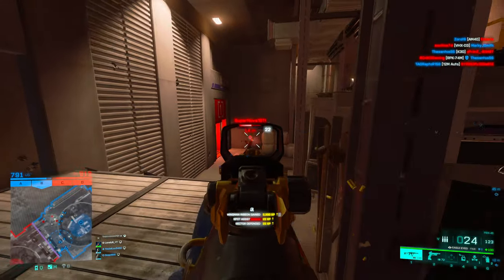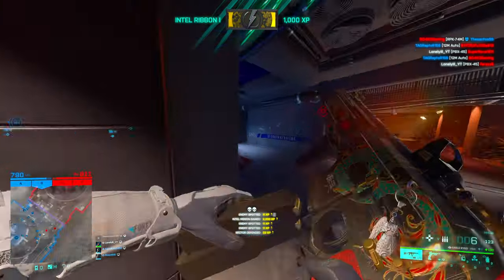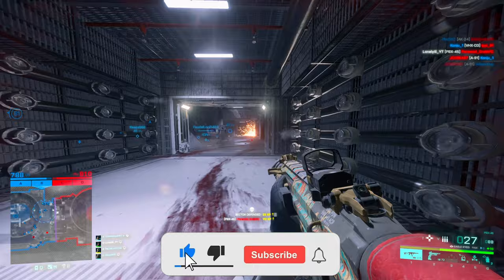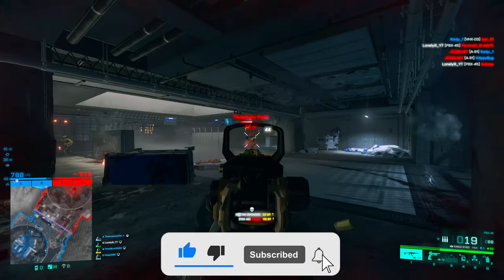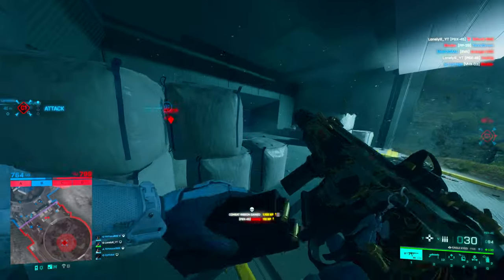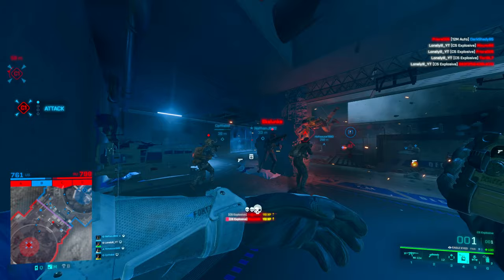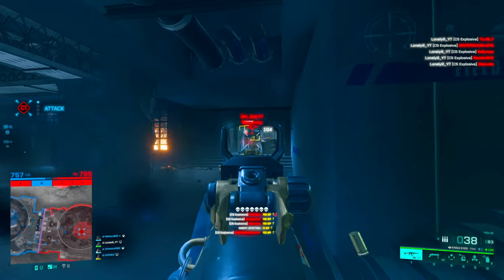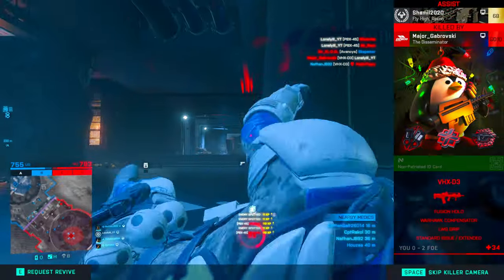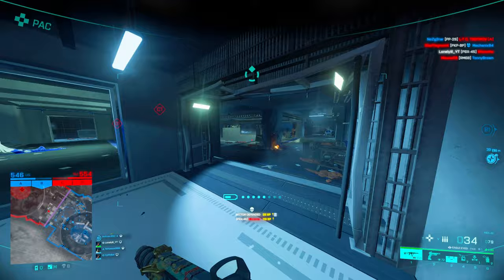Welcome back. Today we are covering the PBX, the SMG with the fastest TTK in the game — and maybe even the fastest TTK from all weapons overall that don't one-shot you. With the SMG you get the fastest TTK, you kill even faster than with the AC9, super low recoil, a decent magazine size, but the trade-off is that the gun is quite inaccurate over range.